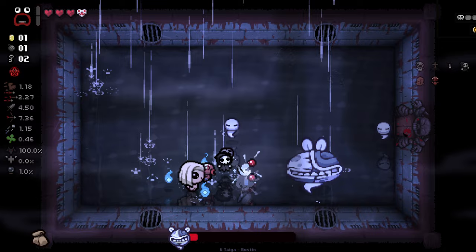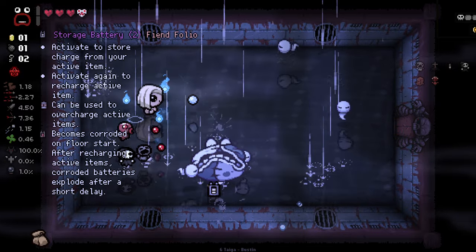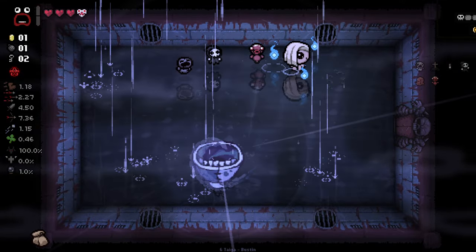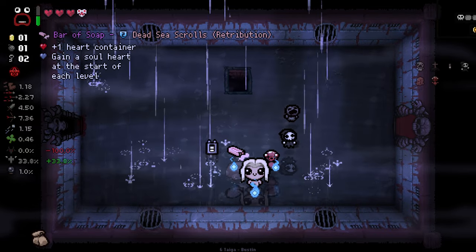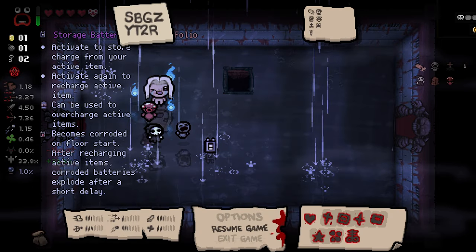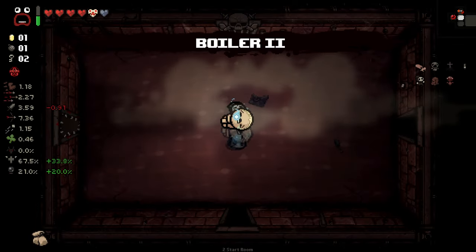Maybe it's just really laggy from all the rain — it's kind of hard to tell. Random battery. Technically that is a random card, so I kind of get why we got that. Bar of soap is good stuff. Devil Deal? I don't really think so — I think the cost of HP is a little too much for us right now. We should head to the next floor with our head held pretty high.